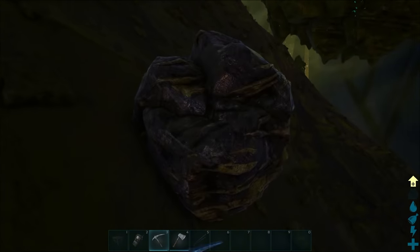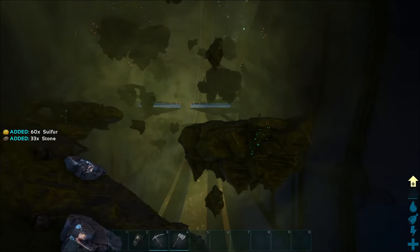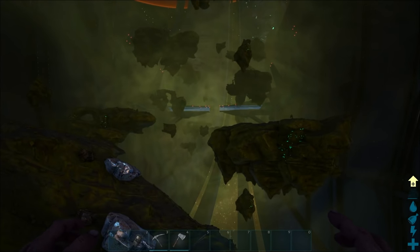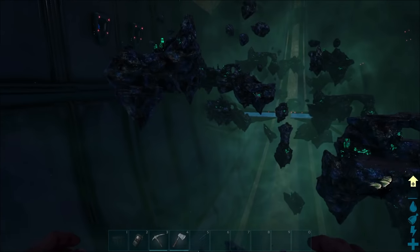We have another zone here — this is the sulfur zone. You come out here, walk up to one of these little rocks, hit it, and you get some sulfur and some stone. You also get your metal like standard. That's what we have for the sulfur zone.